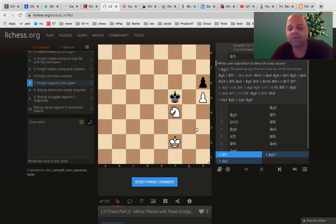And black is trying to meddle with it. Black is somehow trying to win the white pawn. If black, even at the cost of his own pawn, if the white pawn is gone, then there is no checkmate. So, black is trying to do it.